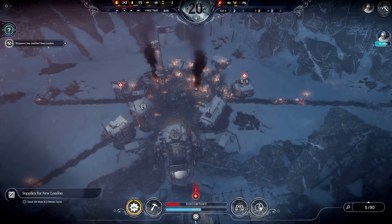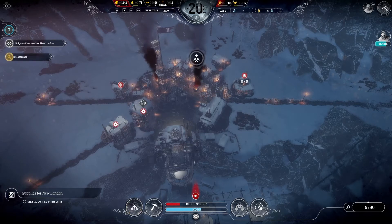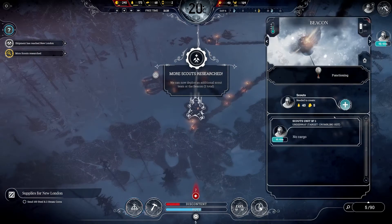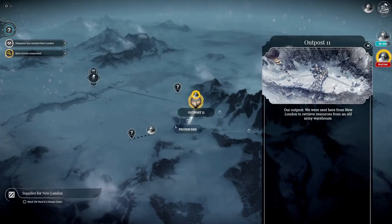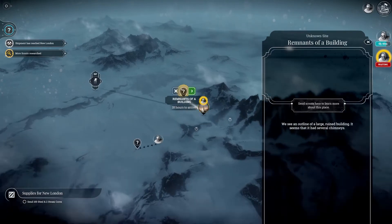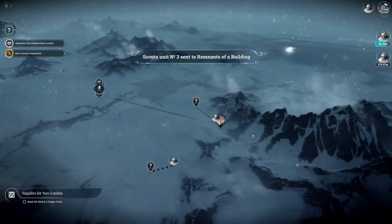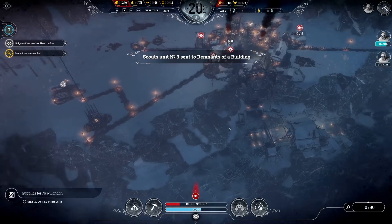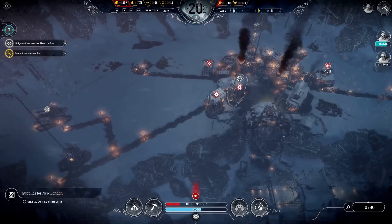Shipment has reached New London — very good. We've got 68 steel. More scouts have been researched. Can I send another scout party off? I can indeed — let's do another scout party and send them down this way. Let's see how we go and push the envelope a little bit.